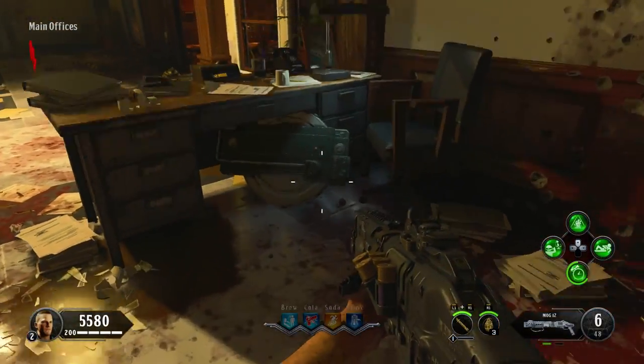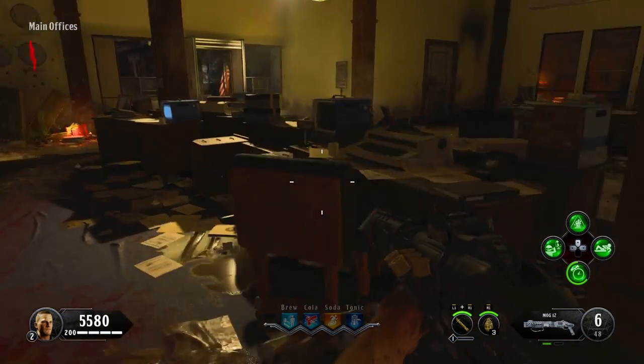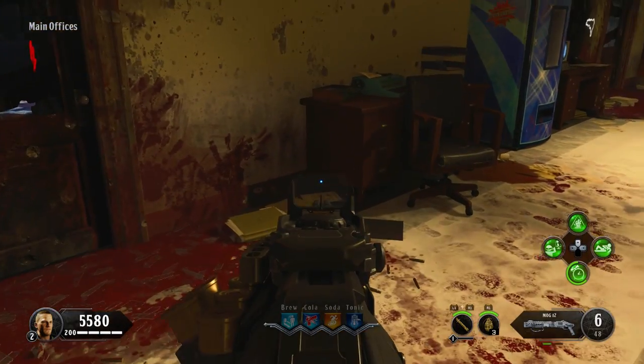For the first part, make your way to the main office area. You can find its first location under this desk. The second location is on the right side of this knocked over desk, and the third one is leaning against this other desk near the Brew perk machine.